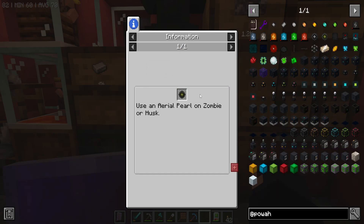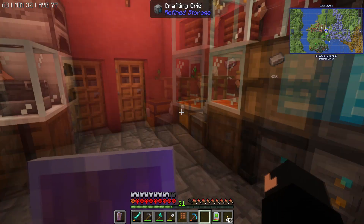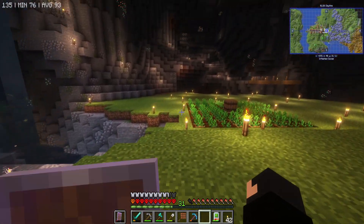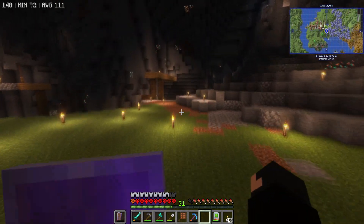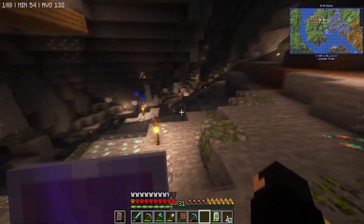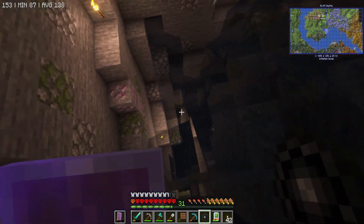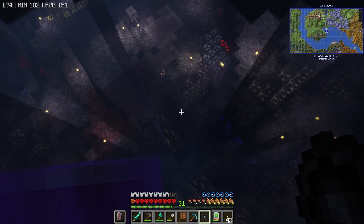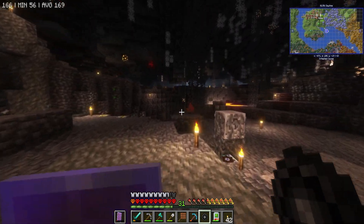We want to use an aerial pearl on a zombie - it's not too hard, we can make an aerial pearl. So we want to use that on a zombie, so we need to go and find one. We could use a spawner maybe if this fails. We want to right-click on the zombie, so the best bet is to go all the way down here and try to find one this way, then just walk back.